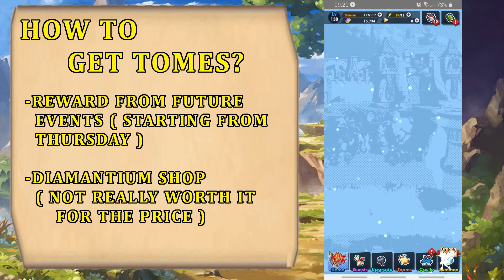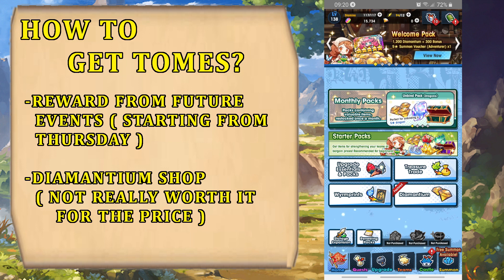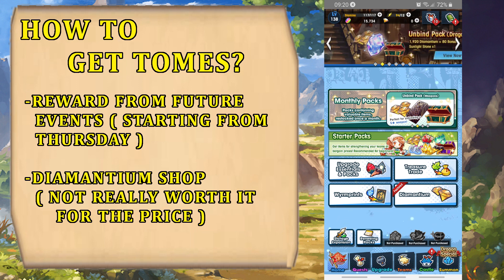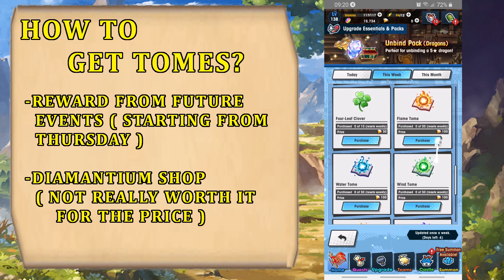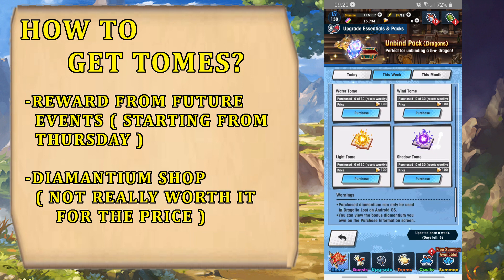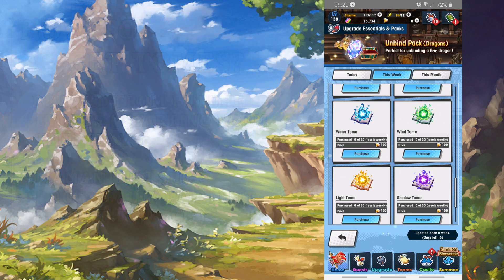Going right into the shop — this will only stay for now because we have a new raid event coming, probably on Thursday or Friday. If you want to get the new shell skill or free adventure skill, you have to buy them from the shop. As you can see, we have flame, water, wind, light, and shadow tomes for 100 diamantium, which I'd say is kind of a high price, so I don't really recommend buying them from the shop — just wait for them to unlock.